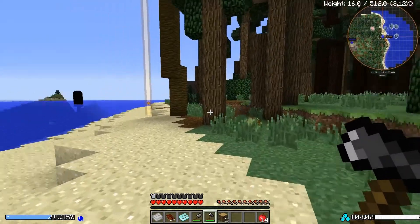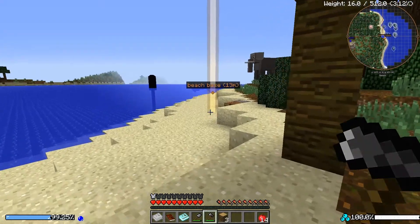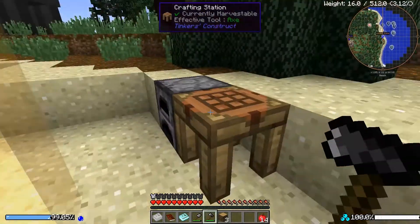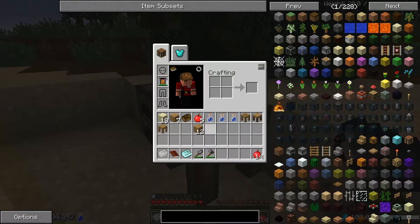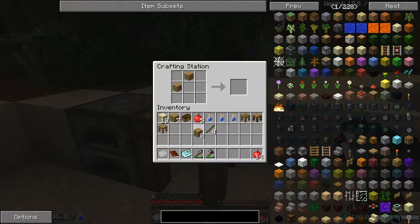I didn't grab a whole bunch of wood - I don't think I grabbed enough. My weight is 16 and I am slow - I'm carrying 16 pounds now, this is gonna be interesting. So let's turn all of this into planks. How do we make this stuff again? I remember - it's two pieces of wood and two sticks. Yes! That gave me four templates.